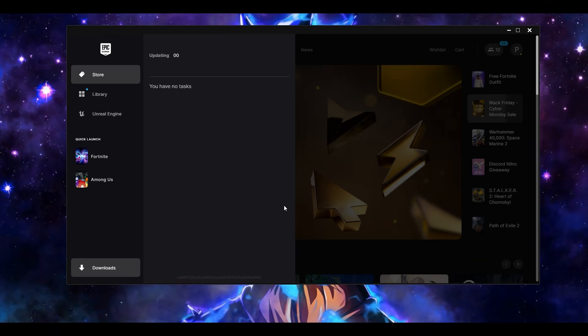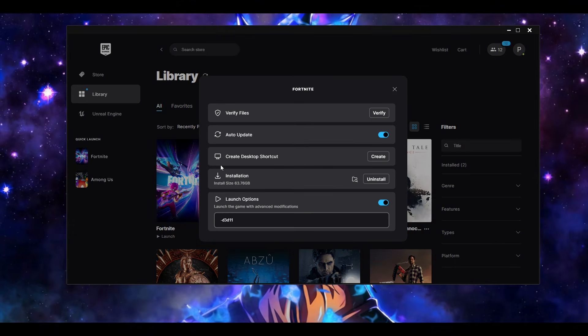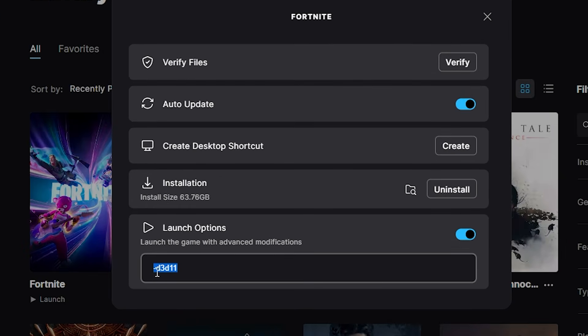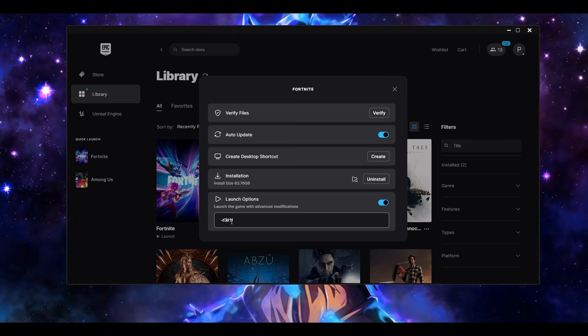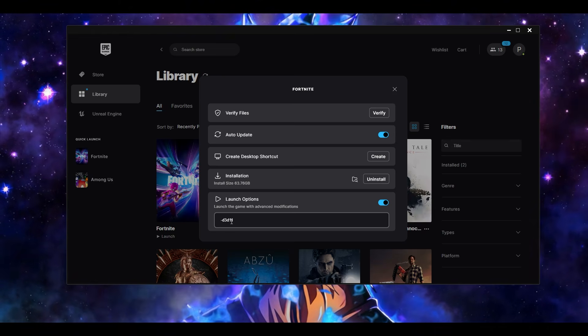Firstly, I would recommend you open your Epic Games Launcher, go to the Library, and as you can see Fortnite is installed. Click on the three dots, go to Manage, and in the launch option over here make sure this is ticked. Make sure this command has been set: it is -d3d11, which will force the game to run on DirectX 11 and not any other mode, so that the game is much more stable.